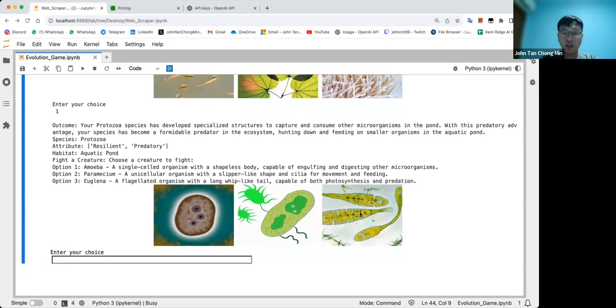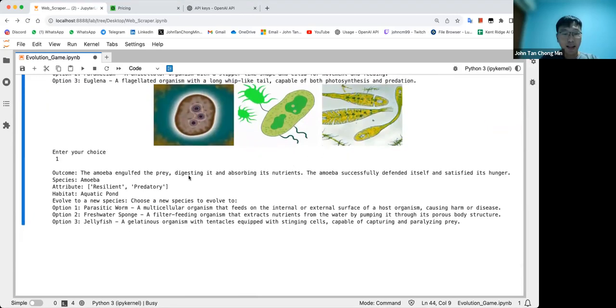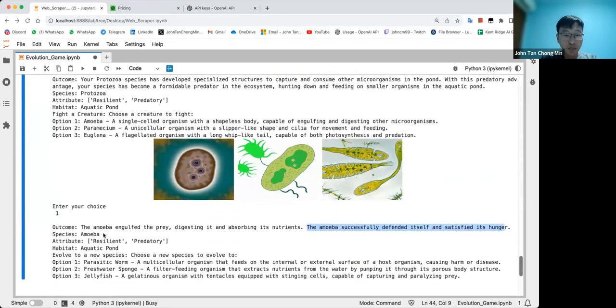Now we can choose which creature to fight: amoeba, paramecium, or euglena. You can see one image here, one here, one here. I think amoeba should be the easiest so let's try it. In the future, one thing that could be done is generating a video based on the outcome — some ambient music, the amoeba engulfing prey.